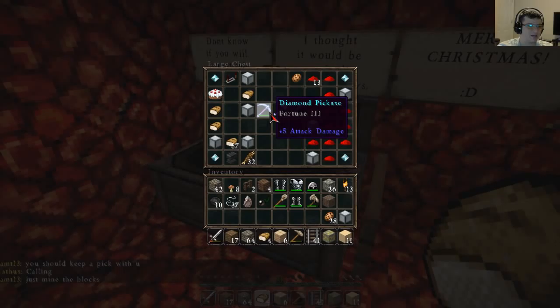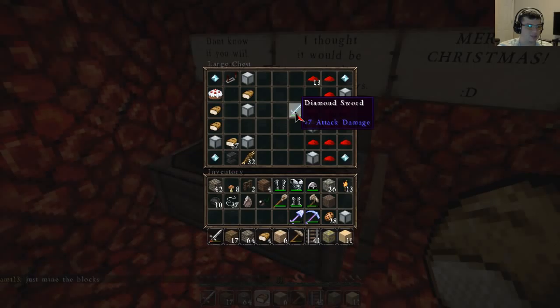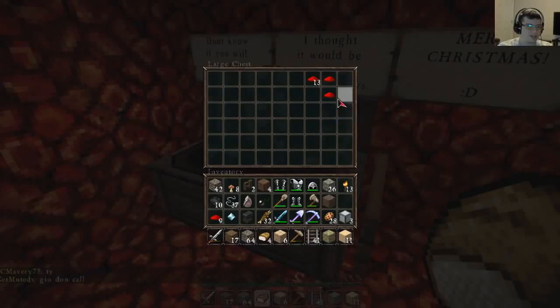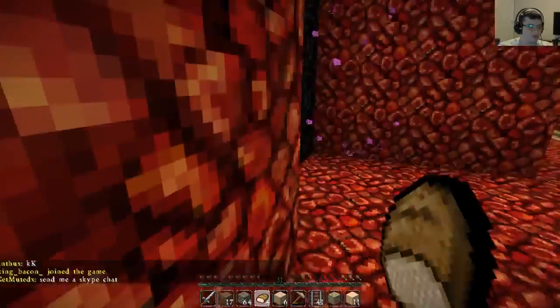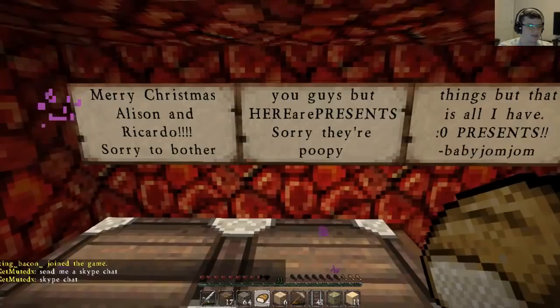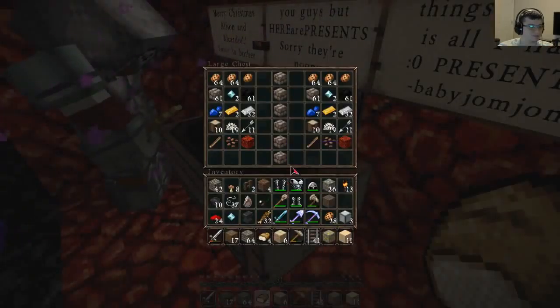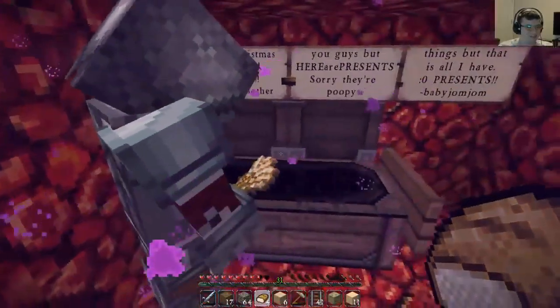He gave a lot of bread, food, cookies for days, a Fortune axe, a shovel, and a diamond sword — thank you very much! Oh look at that, we're getting an anvil, diamonds, a lot of iron blocks, and redstone because I love redstone. There's another one back here — 'Merry Christmas Alison and Ricardo, sorry to bother you guys but here are presents — Baby John John.' Thanks, but that's all I have. This is cool though, this is sweet — thank you John John!